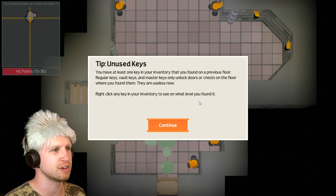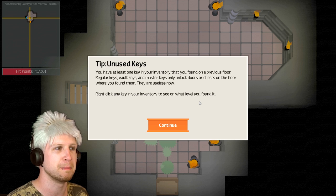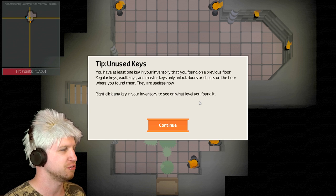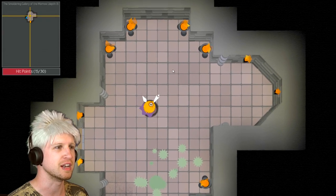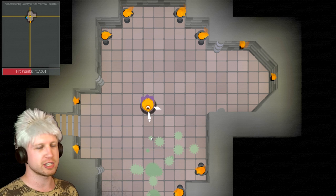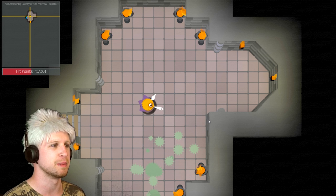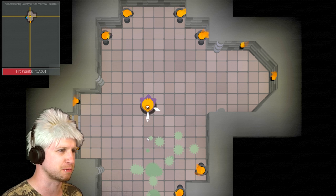Unused keys — you have at least one key in your inventory found on a previous floor. Regular keys, vault keys, and master keys only unlock doors or chests on the floor where you found them — they are useless now. I didn't know that chest took the keys as well. You can right-click any key in the inventory to see what level you found it. Very user-friendly game — that's what I like about this one. It also has a very unique style to it. Really very much approve of this one.